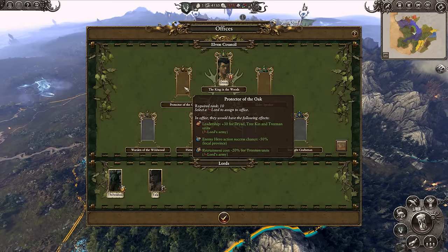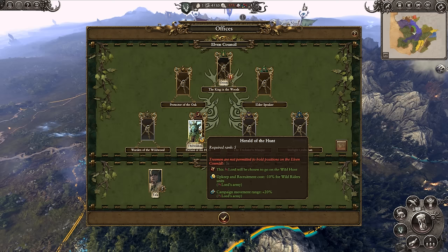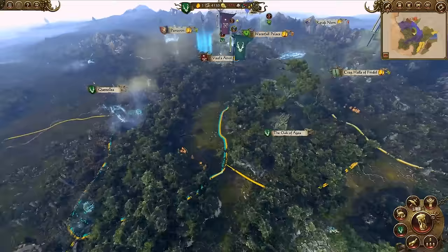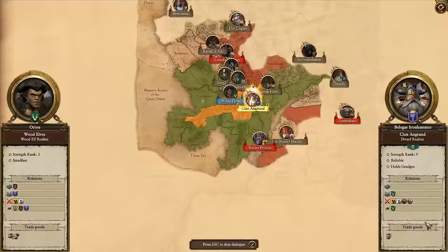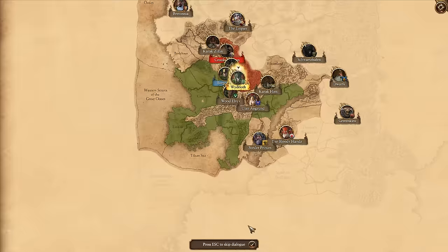Looking at the council screen, Orion sits as King in the Woods with two rank 10 slots either side. The Herald of the Hunt is available because we've built the Wild Heath already, allowing us to enable the Wild Hunt when assigned. Fresh off his victory at Zvorak, treemen are apparently not permitted to hold positions on the Elven Council - so we'll put Tala in that position instead. After ending the turn, Clan Angron will have to hold off their enemies alone for now, hopefully lasting until we're done with the quest battle and the Border Princes.